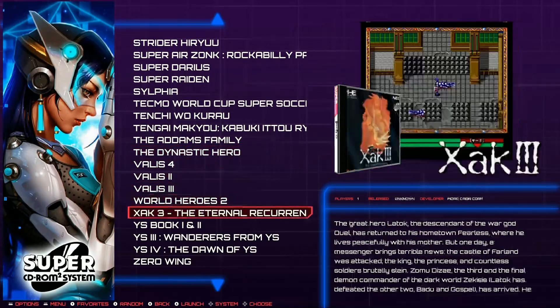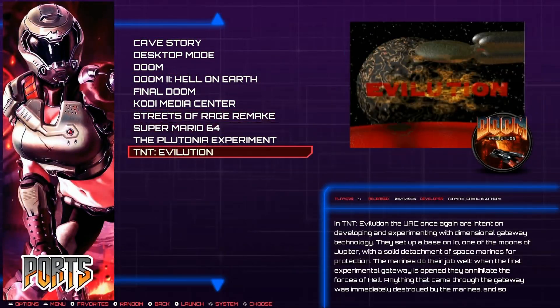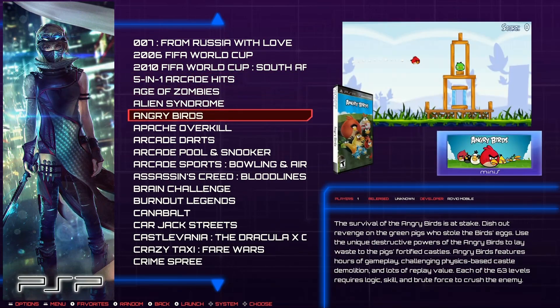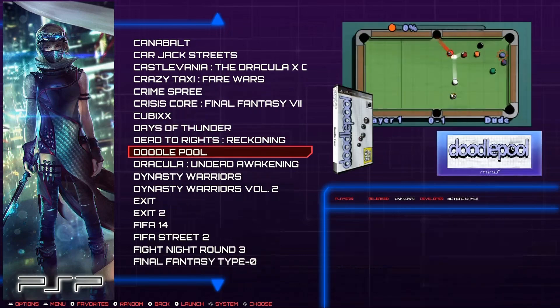There are ports - full games - including Super Mario 64 ports, which is cool. PSP has 133 games, and there are PSP minis on here as well, so not all are full PSP games - keep that in mind.